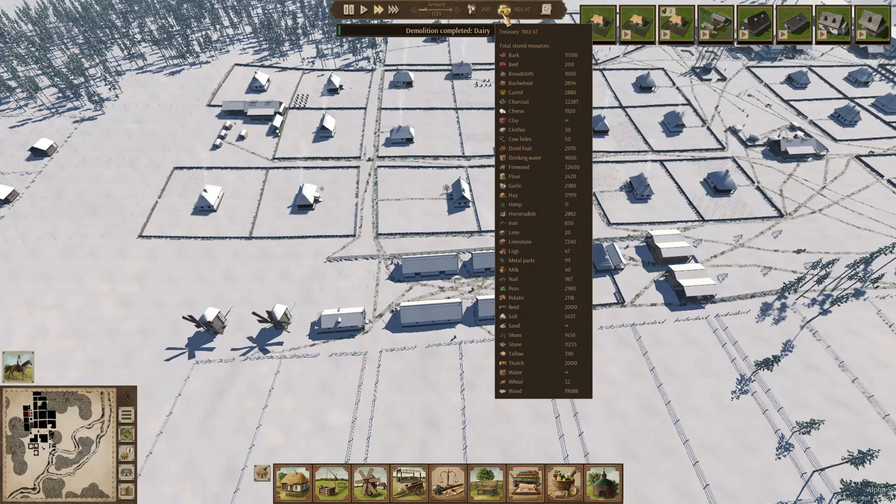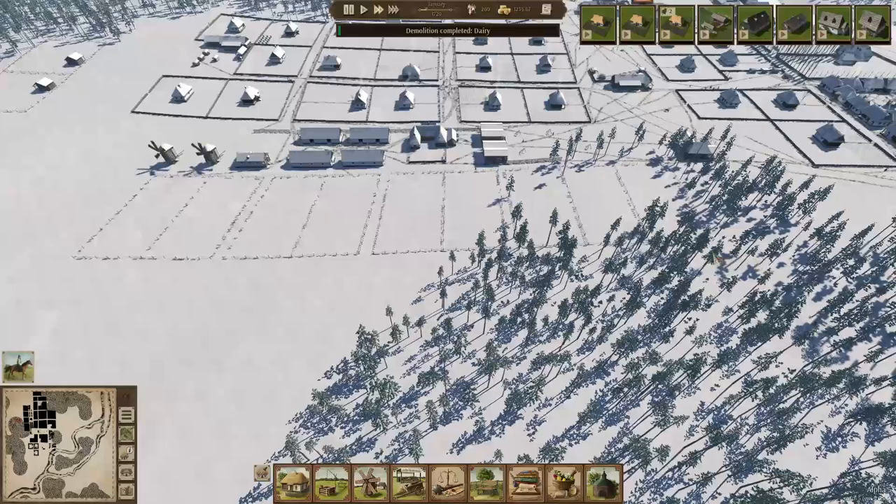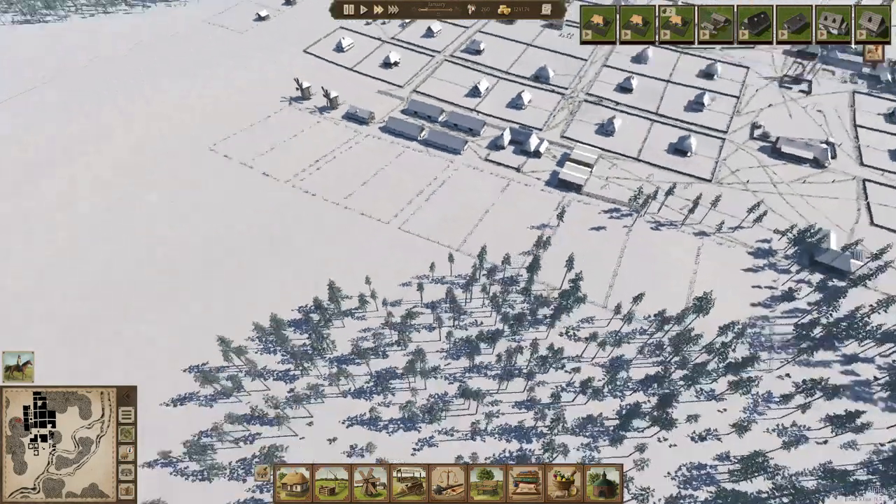Let's take a look at our money — we have almost no wheat anymore, so the two mills is fine for now. What we could do is start setting up a whole new farm area, get all the trees out slowly, and then build the extra farm.